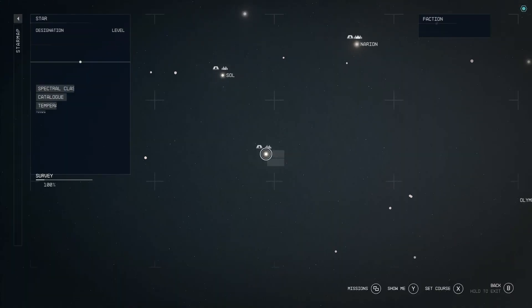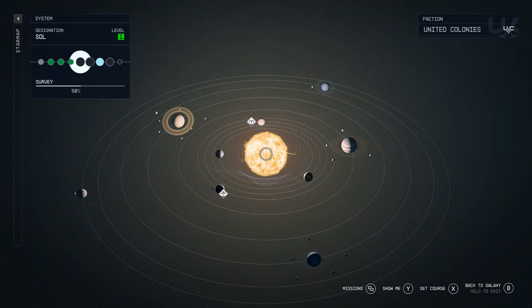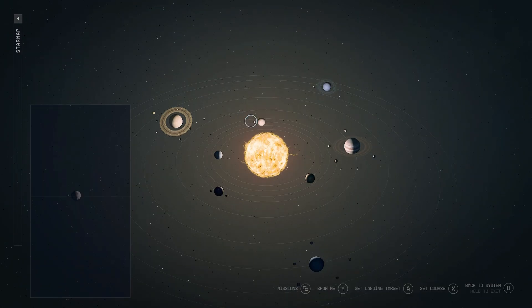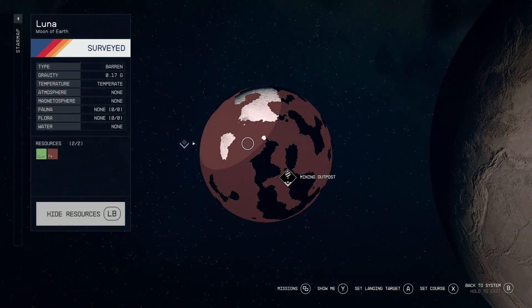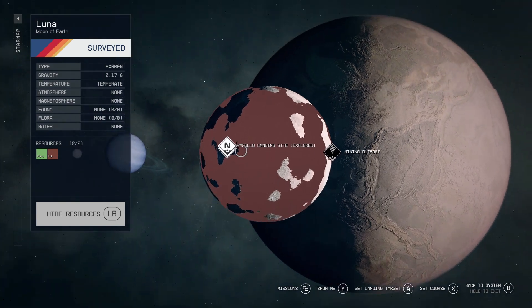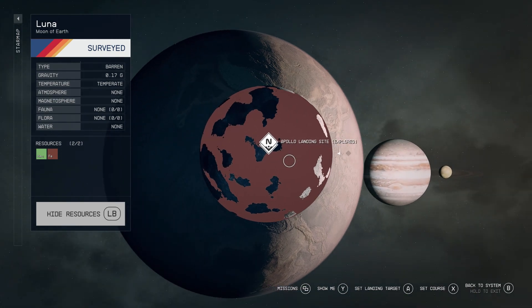Then you're going to want to go to the Sol system and do a very similar thing on Earth's moon, which is called Luna. Luna is a very iron-rich world, so you're going to want to go there, make an outpost, and get a bunch of iron stored up in containers.